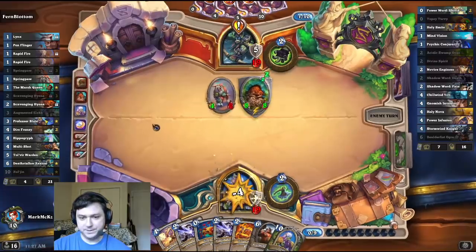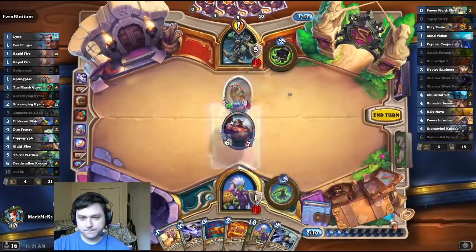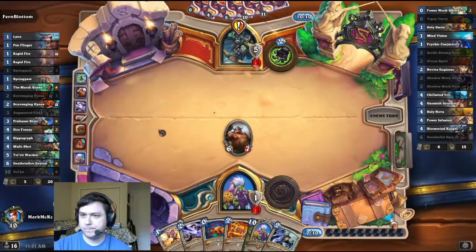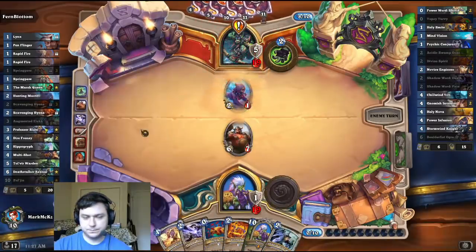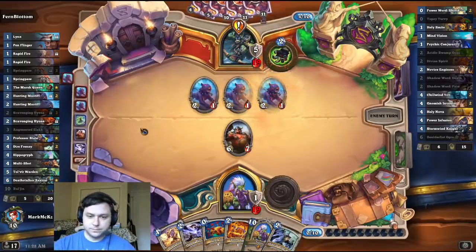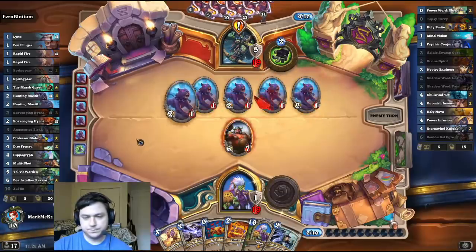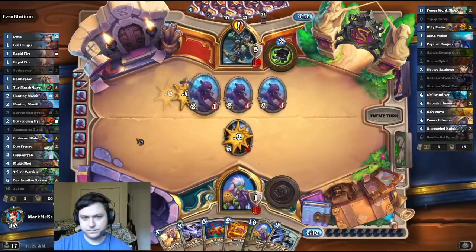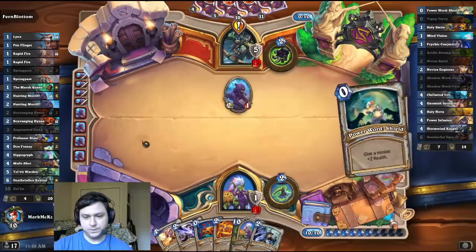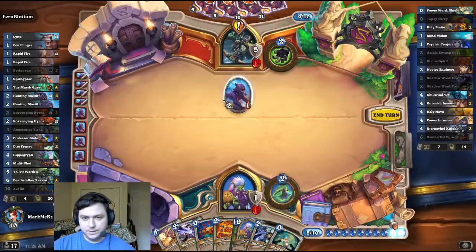I have a good turn here. I can Shadow of Death, Hero Power, and Boulderbust. That's fine. The question is, do I put another Shadow of Pain in my Zul'jin? I don't have to, obviously. I think I'll save it.